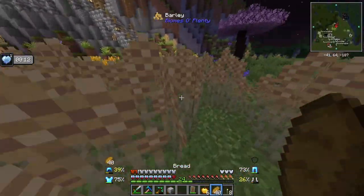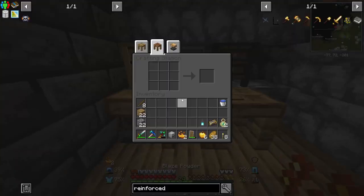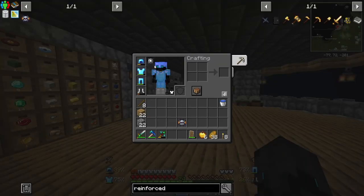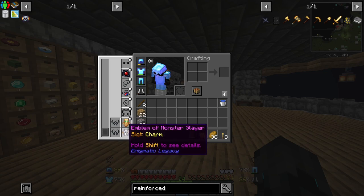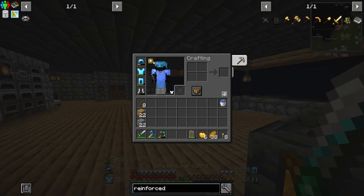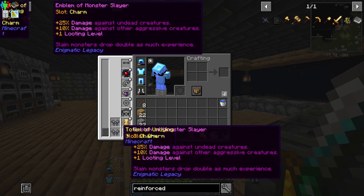Okay, that's not cool. We are going to go ahead and make the Emblem of Monster Slayer. There we go. And I should be able to place this charm right there. Sweet. So I should now be doing extra damage to undead mobs and hostile mobs in general. That is really cool — plus one looting level, which is sick.